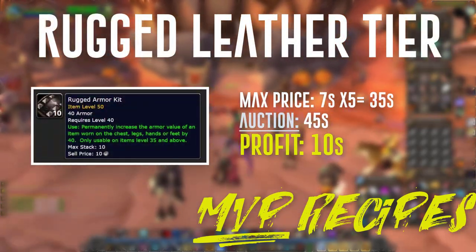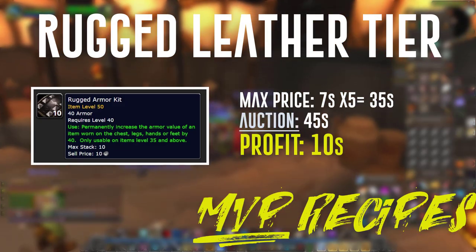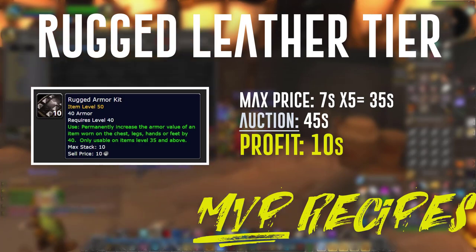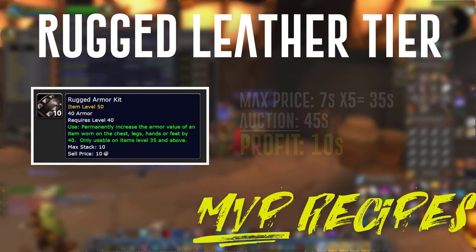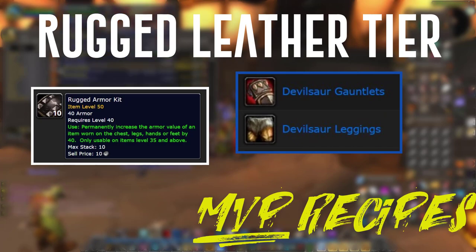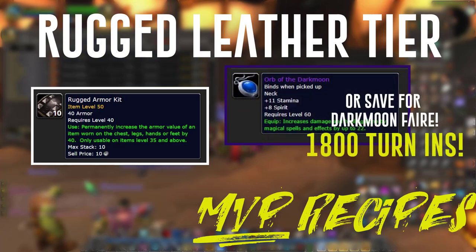Rugged leather is a pretty interesting market that I haven't fully explored. From what I've seen, the best value is armor kits — I've been selling them for about 45 silver. Buying at 7 silver or less per piece, I'm making about 10 silver profit on each one. That's okay compared to other values out there. A lot of my rugged leather has been going toward building my Devilsaur set recently. There's also potential in holding rugged leather for Hide of the Wild or unique sets for some of the artisan specialties.